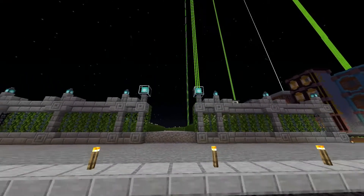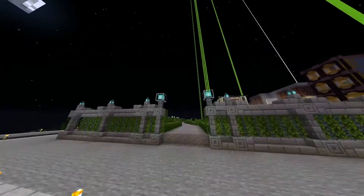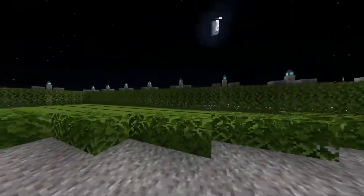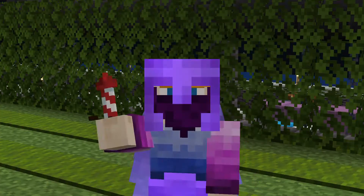We've got some better lighting up here which I think I'm going to use. So we've got beacons - I think it looks much better on the entrance. We're going to go for beacons, which means that I need 10 beacons. It's off to the wither skeleton farm.